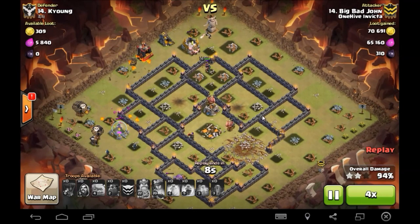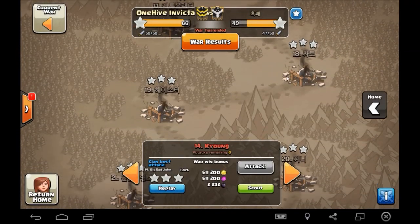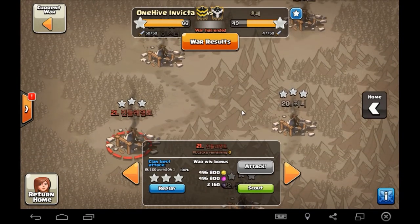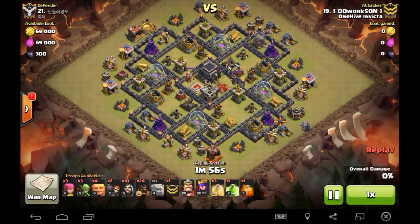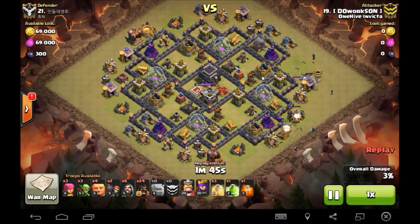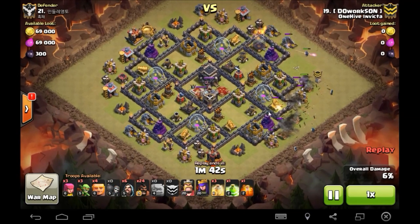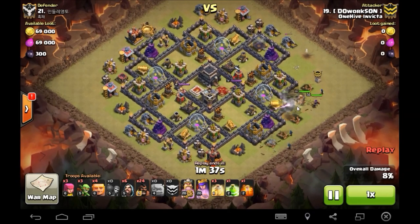It is cleanup - nice three stars BBJ, beautiful max attack. Let's have one more. Invicta's war general DWS showing his stuff here - brings a classic shattered GoHo, three heals, one jump. Recognizes this base that we've all seen many times. Generally guys will have double giant bombs in two of the four compartments and a Tesla in each of the compartments - fairly easy to read.